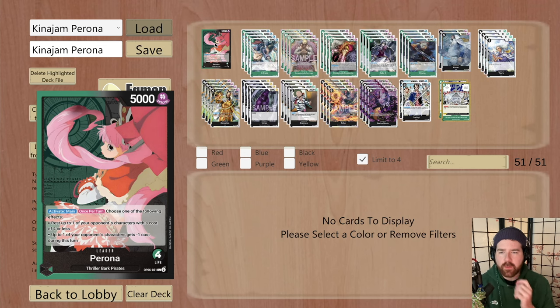So we have Perona. She's a really cool leader from OP06, black and green. 5k power, special activate main once per turn — choose one of the following effects: rest up to one of your opponent's characters with a cost of four or less, or up to one of your opponent's characters gets minus one cost during this turn. She's a Thriller Bark Pirates type. Having the option to choose between the two effects is what makes her strong.